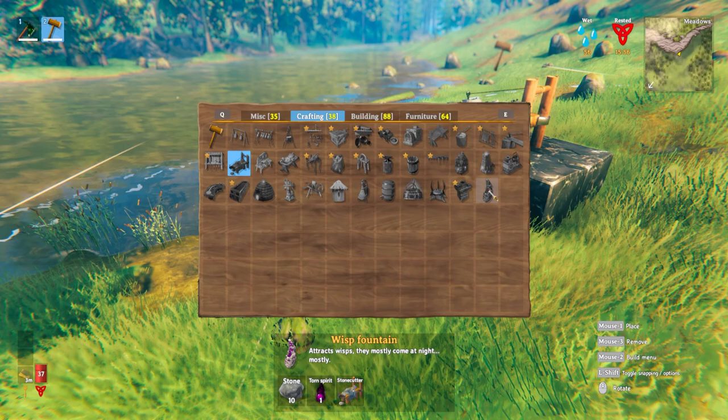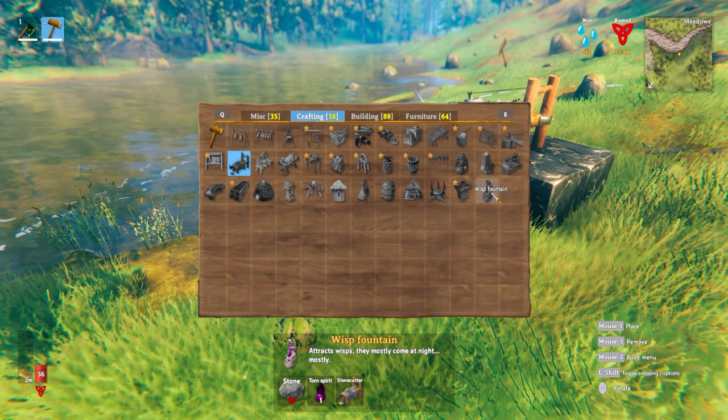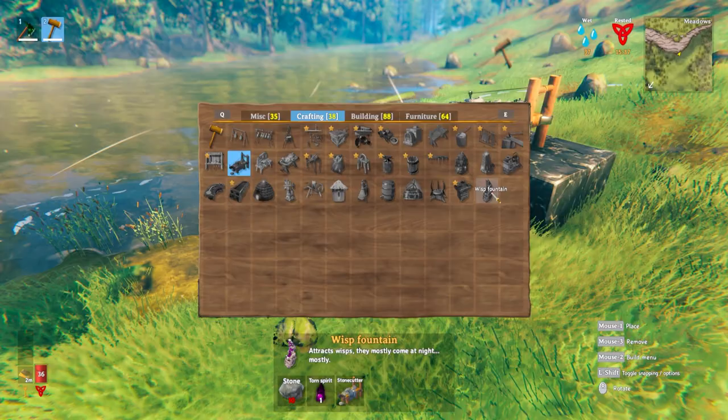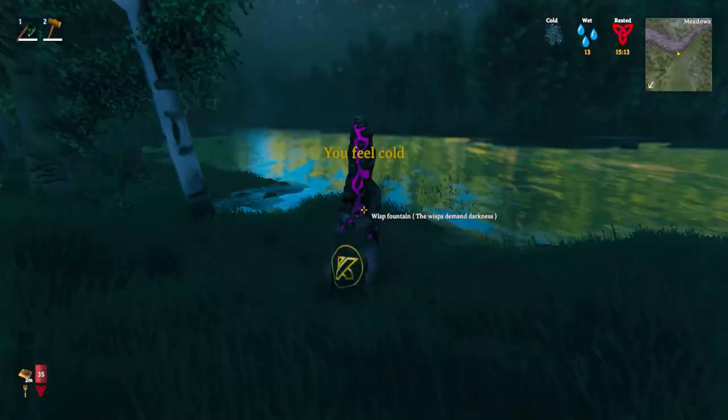The first thing we're going to talk about is the Wisp Fountain, which is probably the thing you'll make first before venturing into the Mistlands biome. You require a stone and a stonecutter to be nearby, as well as one Torn Spirit. The Torn Spirit is the Yagluth drop, so when you kill the boss Yagluth, you will get Torn Spirits from him. The Wisp Fountain can be placed literally anywhere in the world.